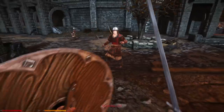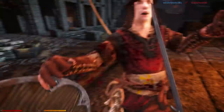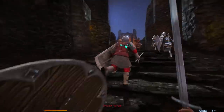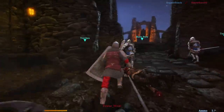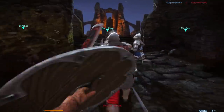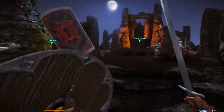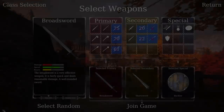Given the broadsword's usefulness in slashes but low stabbing damage, a skirmisher-like class is the best setup suited for the broadsword. Be sure to use the dodge regularly, not only as a defensive tool but also as an offensive one. Be sure to keep an eye on your stamina bar — if it depletes, you will be left unable to block and dodge effectively, killing all your defenses.